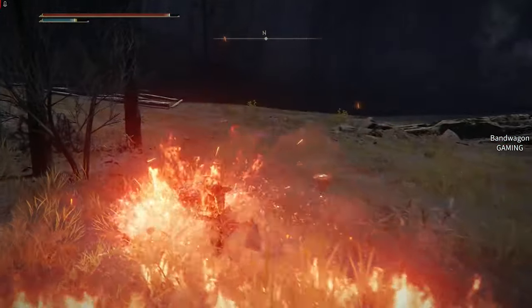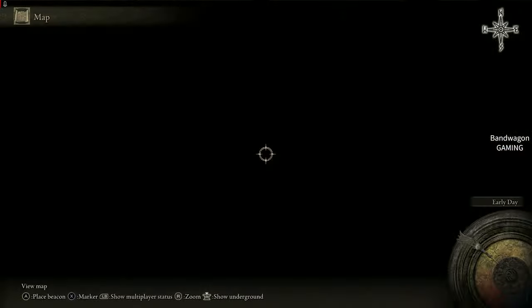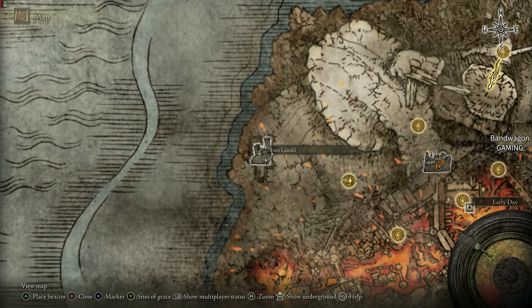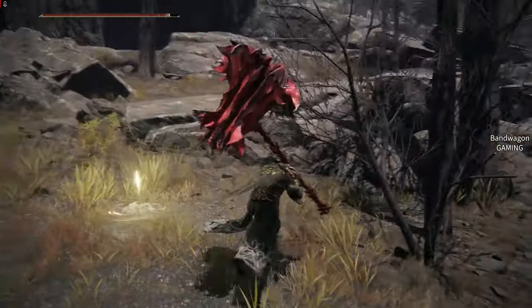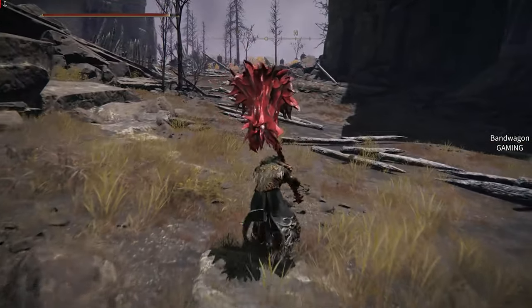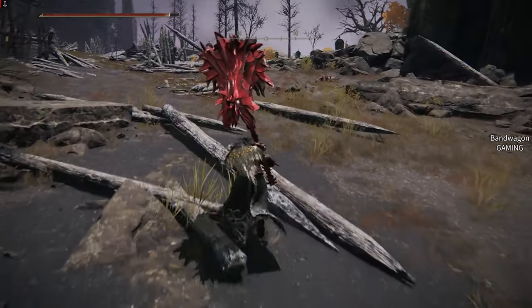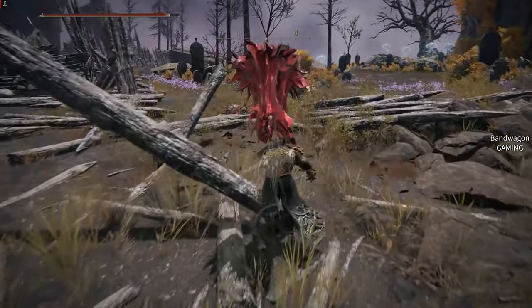It is quite an interesting weapon, possibly for a strength build. The first way to get it — I'm here at the Sea the Water Terminus grace, and from there I'm going to the Fort Laid location. According to the map it's northwest, so we're going northwest.